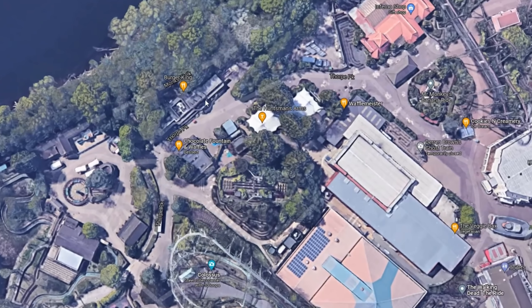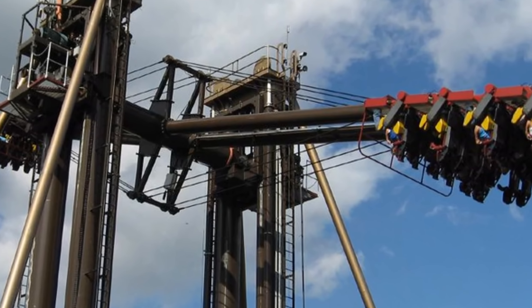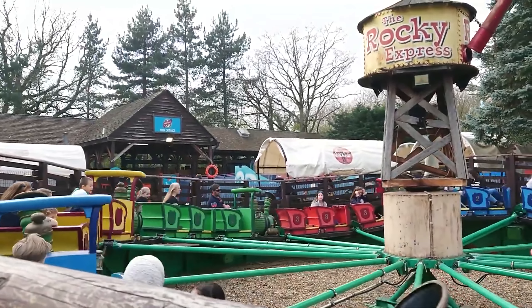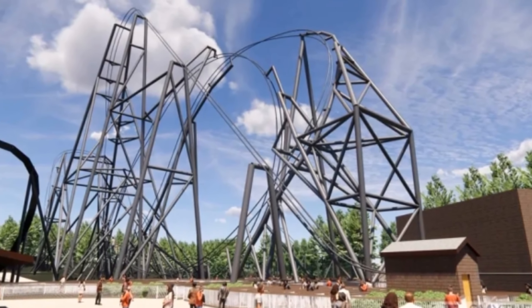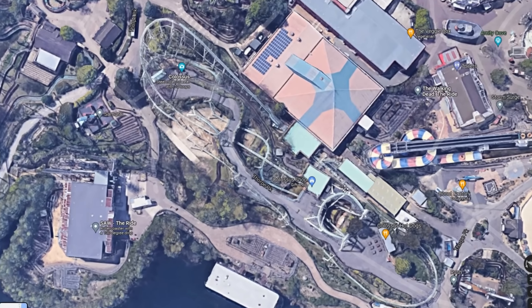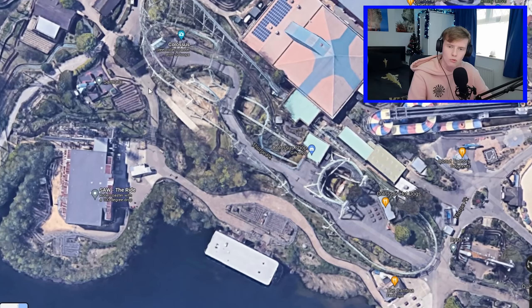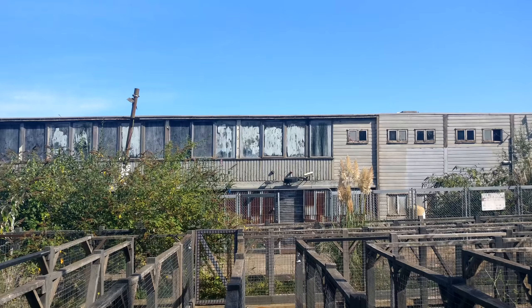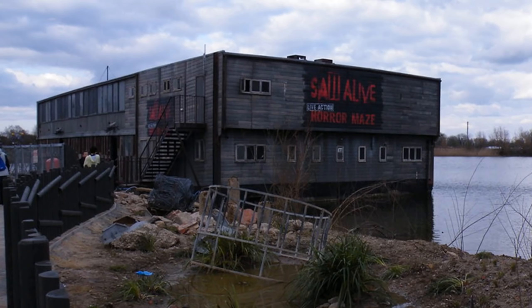Working our way around to Old Town, I would remove Slammer - it's been standing but not operating for four years now. I'd also remove Black Mirror Labyrinth, because obviously we know what's happening with Old Town. We've got Exodus, and even so I would still install Exodus because I think it looks really good. Another obvious one: Colossus - I'd either retrack it or get some new trains. Then Saw the Ride, and working our way around, this entire queue area is just overgrown and the boat is sinking.